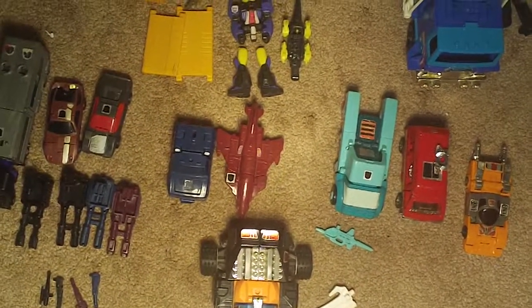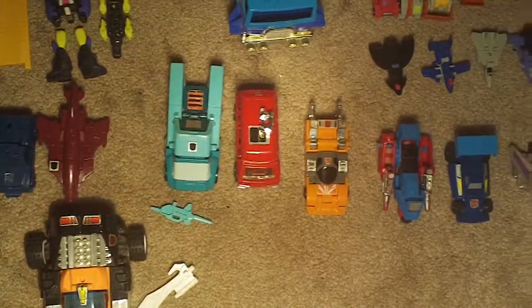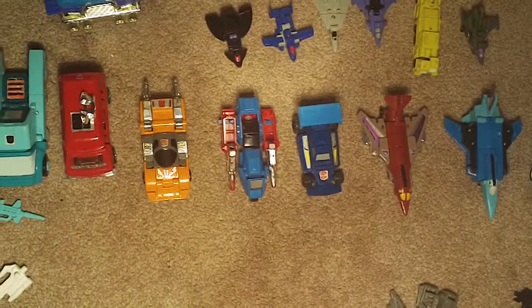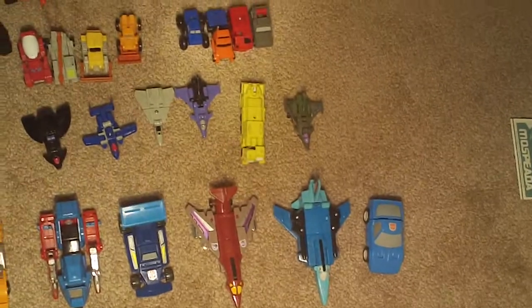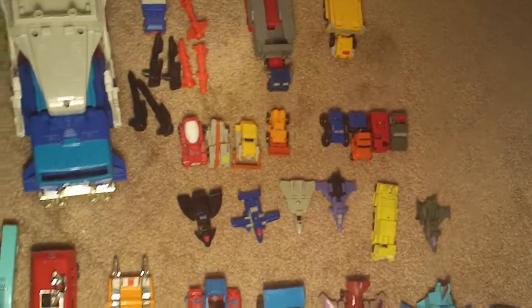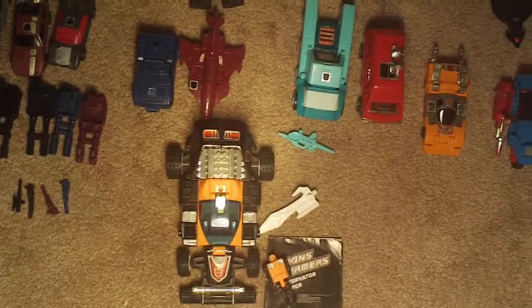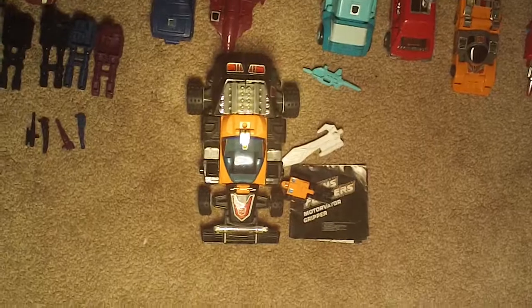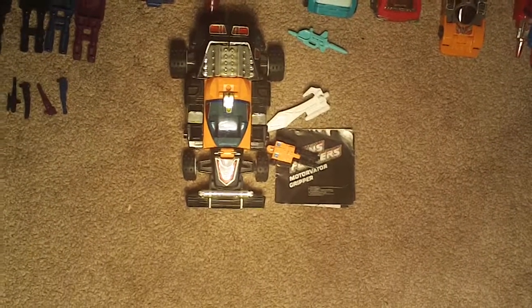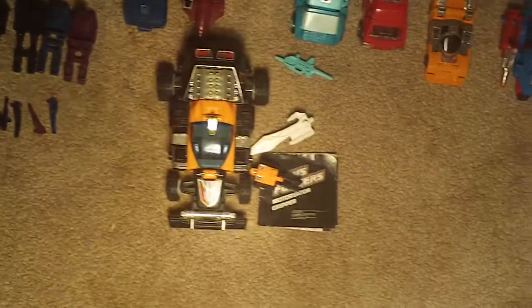Switched around Battle Trap and Flywheels. Complete Cop, Ironhide kind of messed up. Battle Trigger Bots and Fire Cons and stuff like that, some Micromaster teams. And we've got one Motivator with instructions — he's called Gripper. He's actually Road Caesar, part of Road Caesar, but sold individually in Europe, I guess.